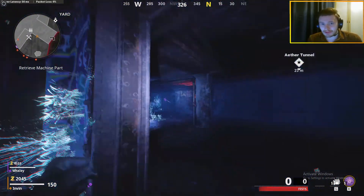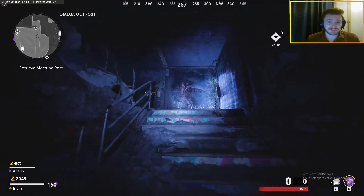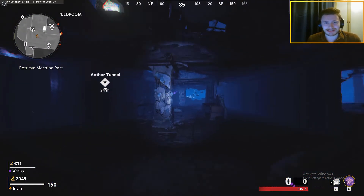There are purple crystals dotted around whilst you're in the dark aether which give you tacticals, lethals, ammo, dark essence and zombie essence — so it is definitely worth punching these on the way to get some free extra goodies.